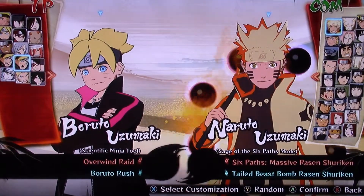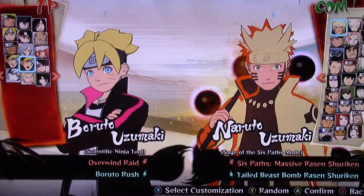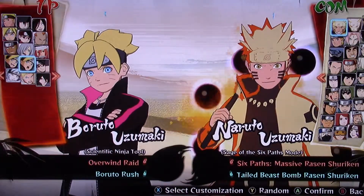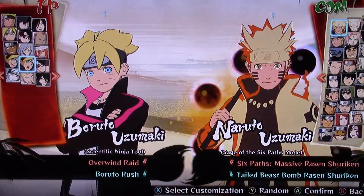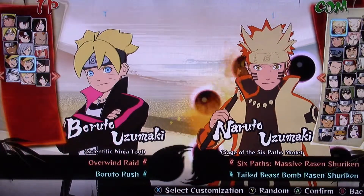What's up pack members, it's the Weird Spirit the Alpha here. Welcome to our next Naruto Ultimate Ninja Storm 4 character showcase. The character this time is Boruto with the scientific ninja tool. You can get this character with the Road to Boruto DLC by playing Boruto's tale.